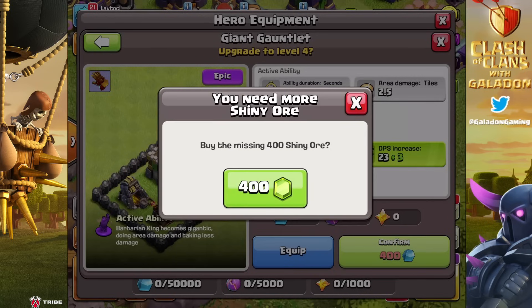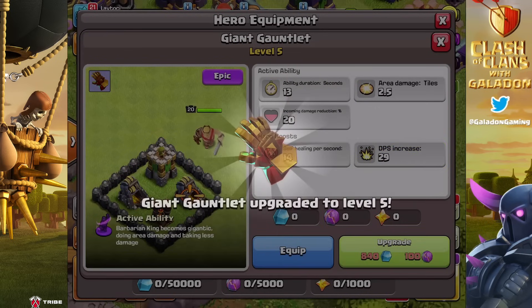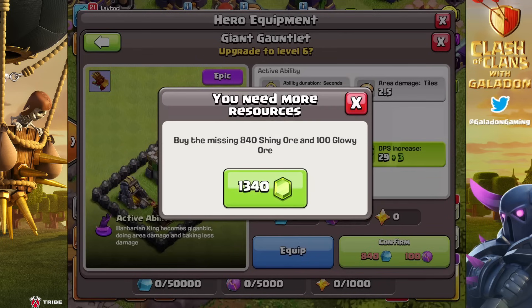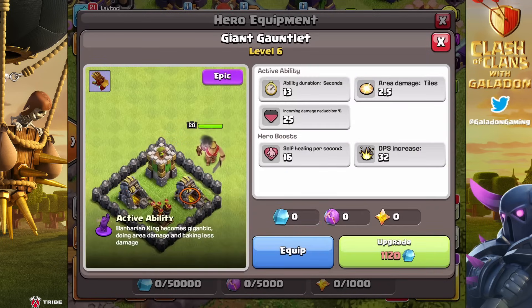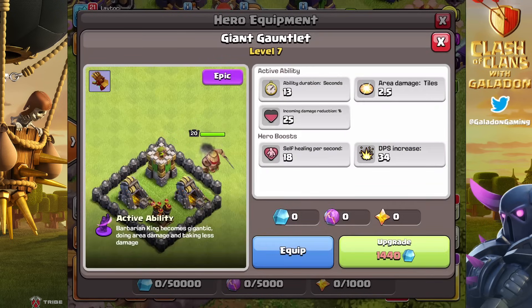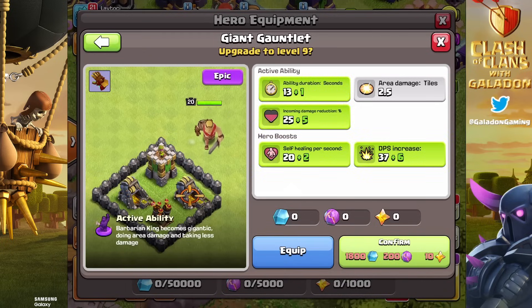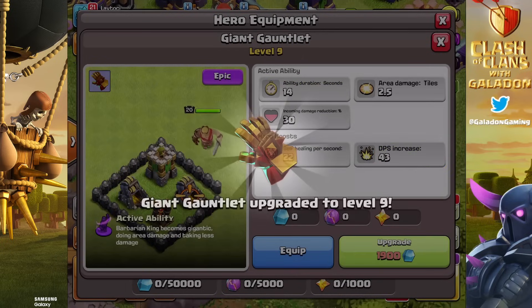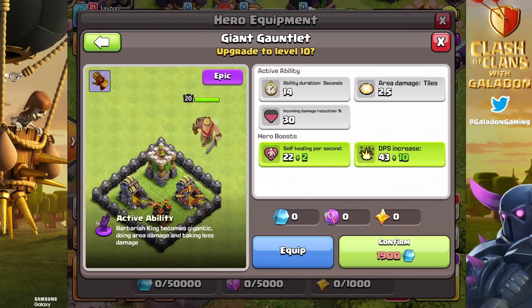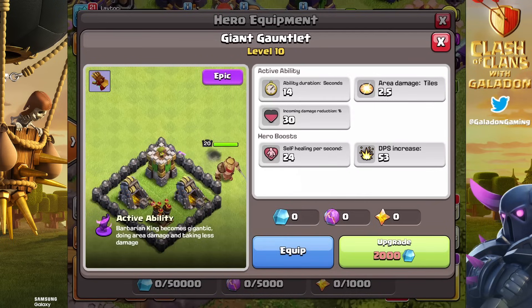That, my friends, is the main difference between this gem-to-max versus gemming to max your heroes or pets. There is actually a huge difference for players that have the money to spend, because suddenly you are skipping an inevitably long grind. I don't know if anyone has figured out exactly how long it would take to naturally grind out — say, doing maxed wars non-stop and getting the star bonus at Legend League every single day.